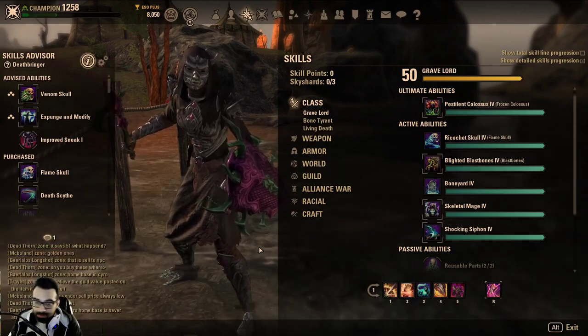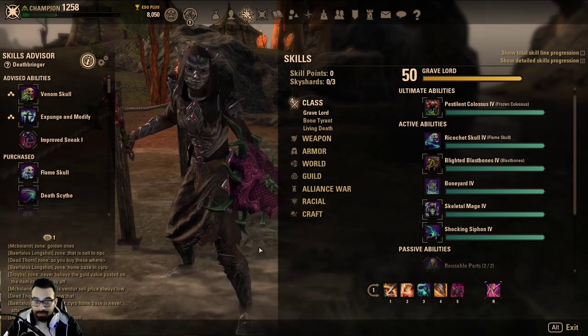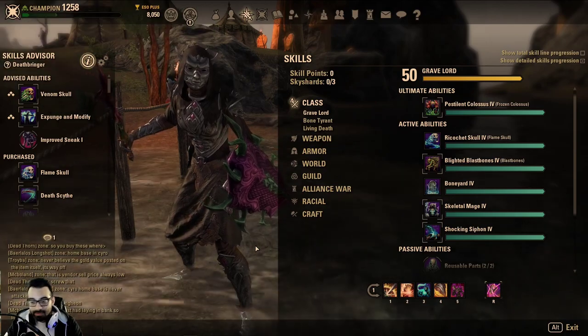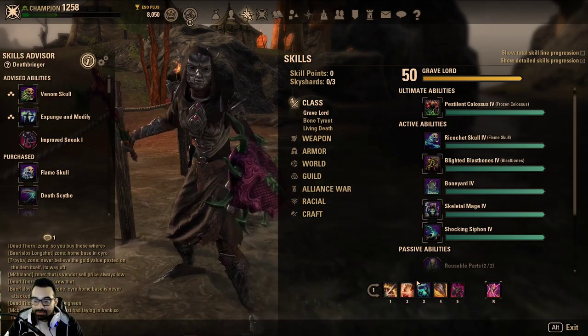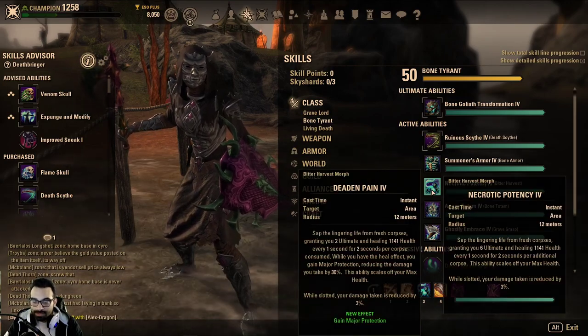Necro for 2020. You can't understand why Stamina Necromancer is going to be the best Stam class to run for next patch. Let me do you a favor and explain why. Stamina Necromancer has access to Major Protection. You have a lot of uptime with Major Protection using not Necrotic Ponency, but Dead in Pain.